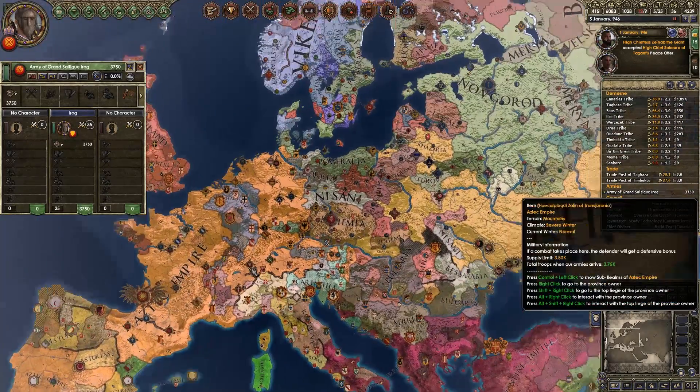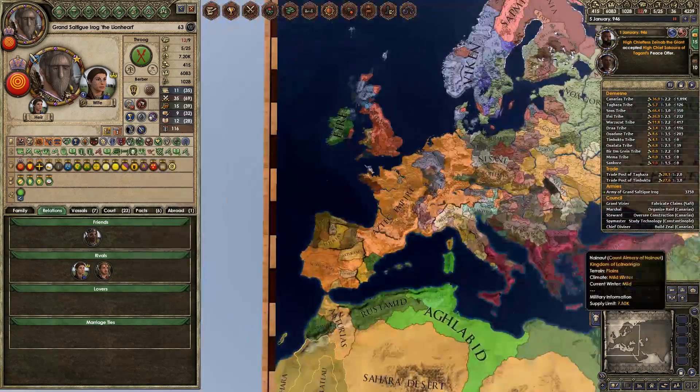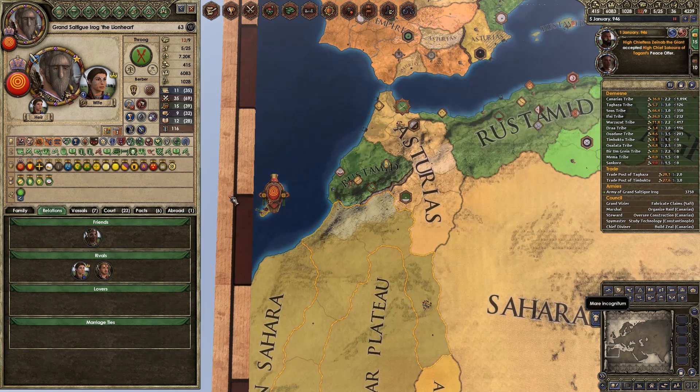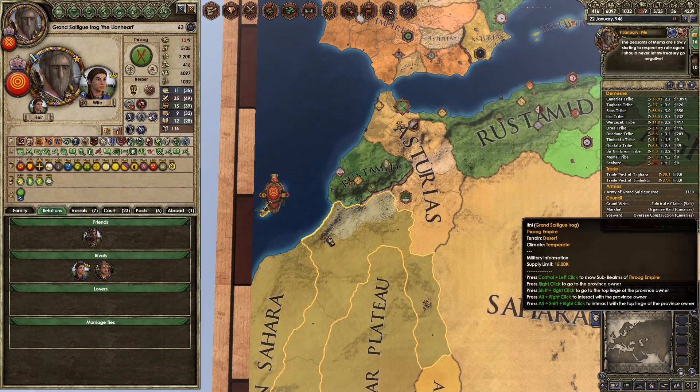Not quite as large as the Aztecs — that's making me feel very incompetent. As Grand Saltegu Irog, I rocked the Lionheart. But we did skin that lion — a lion hat would be more appropriate.